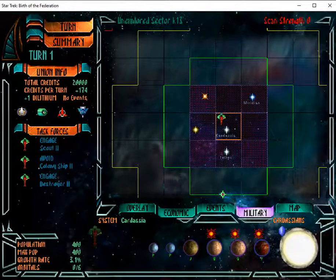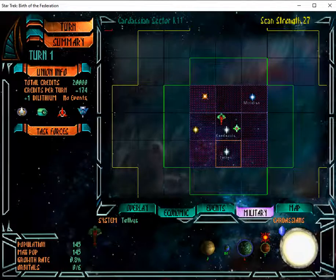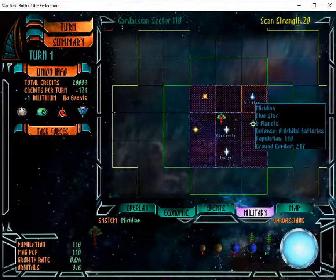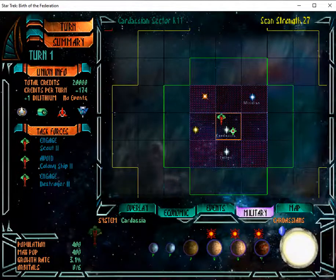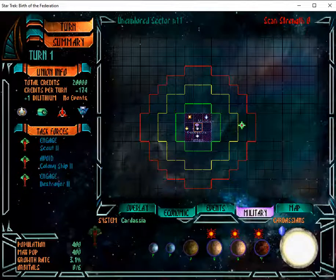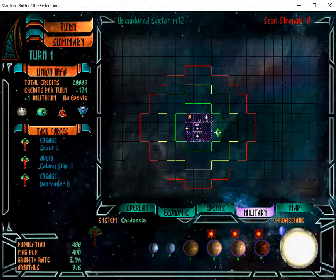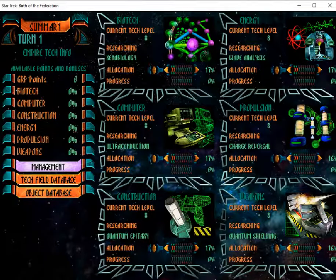We're in the game. Cardassian as always starts at 400 million people. Looking at the systems — 260, 110, 135, 65, 230 — that's okay, not amazing but workable. Looking at the large map, we're in the center. The center on Impossible is by far the hardest because basically everybody wants your territory. It's going to be a challenge.